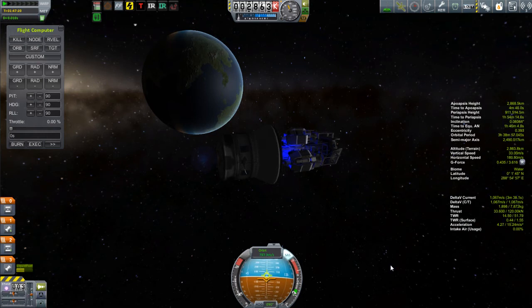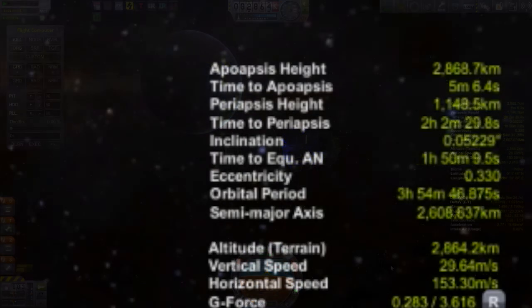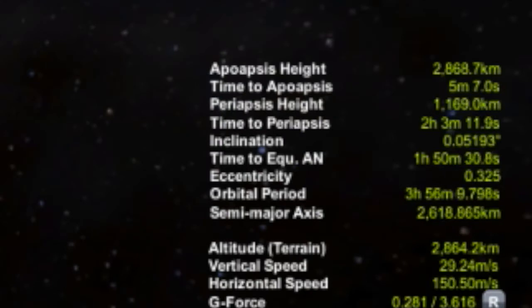I'm about five minutes ahead of apoapsis, which gives me time to get the satellite ready to drop. I want to burn in a way that doesn't push the apoapsis up, so I'm burning a little below the prograde vector — watching both my period and my apoapsis, keeping it around 2,868 kilometers. Once my period reaches four hours, I'm ready to start deploying satellites.